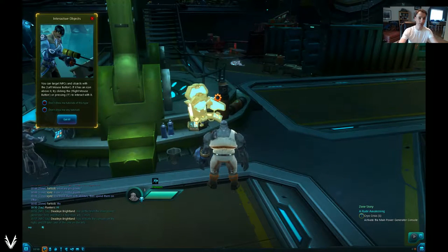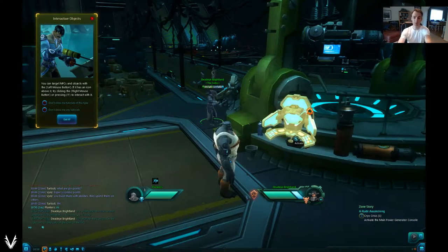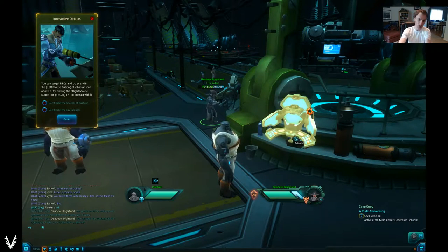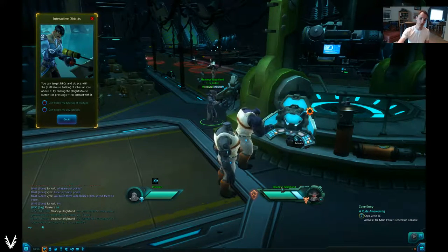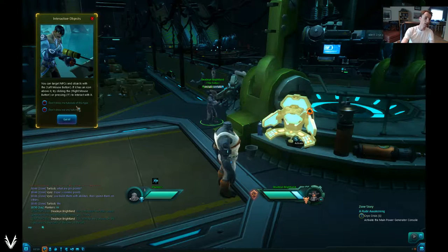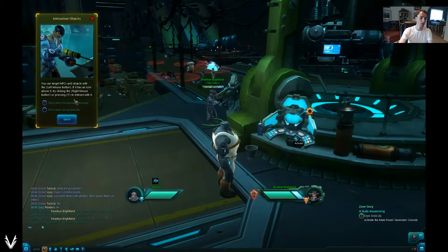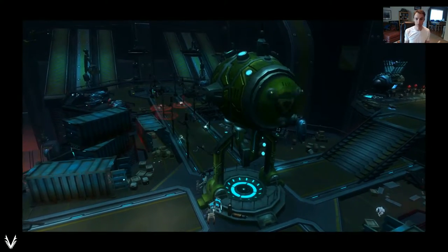A tutorial pops up about interactive objects. It tells me I can target NPCs and objects with the left mouse button. If I left-click on Deadeye Brightland, he pops up on the right side of the screen — that's your target frame. So this is you on the left, your target on the right, with their health info included. Left-clicking selects something and makes it your target. If it has an icon above it, try right-clicking or pressing F to interact — my character moves forward, activates the console, and the quest progresses.